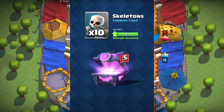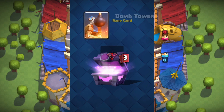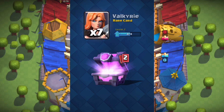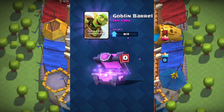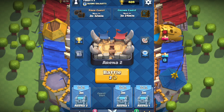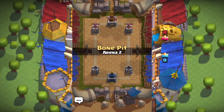We're taking arrows from this chest, and also the Bomb Tower — we've unlocked the rare card, the Bomb Tower. Next up: Valkyrie, another rare card, so we got a double rare in this magical chest. Then an epic card — the Prince — and now another epic card, the Goblin Barrel. Very exciting things coming out of this magical chest.